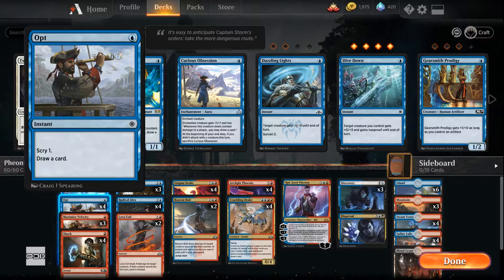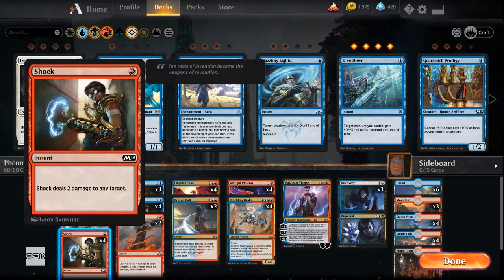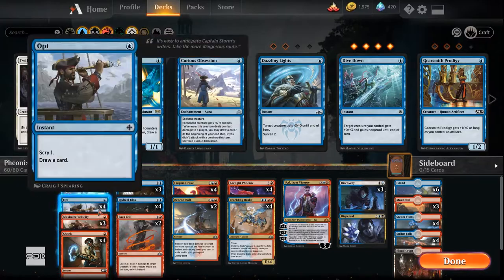Opt is a great card to throw in when you don't have anything else to do — end of your opponent's turn, usually, or upkeep. It's a scry card that gives you some more value out of your draws. Maximize Velocity — the trick with this deck is to try to have some quick, cheap spells you can cast on your turn to pull Phoenixes out of the graveyard. I have three Maximize Velocities. It works really well if you have five mana — you can throw down a Drake with haste, or give it +1/+1 and cast a couple of these and some Shocks to pull your Phoenixes.